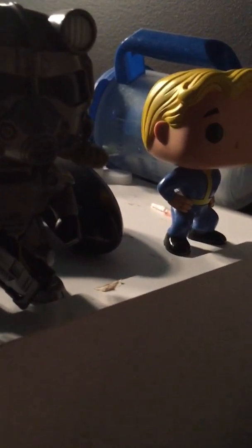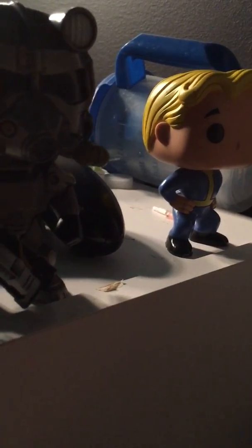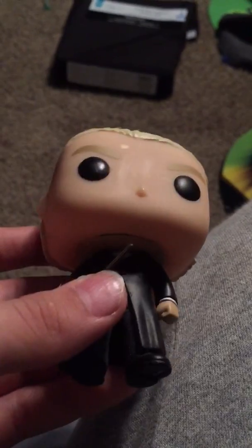Fallout 4 is a game where it's like a post-apocalyptic world with mutated monsters because it was nuked. You can get that power armor, and the Vault Boy is just like the mascot, kind of. And Draco Malfoy is from Harry Potter — he's kind of like Harry Potter's enemy, he's mean to him but doesn't really attack him that much. If you don't know what Harry Potter is, then where have you been living? It's a series with magic, wands, stuff like that.